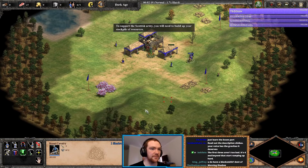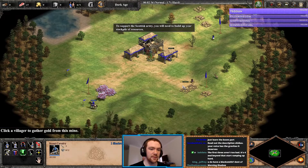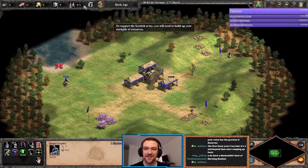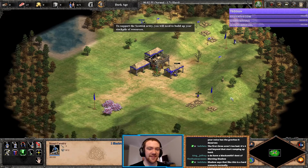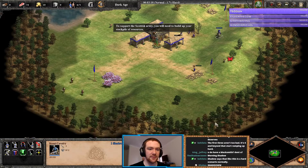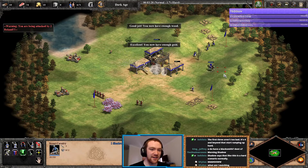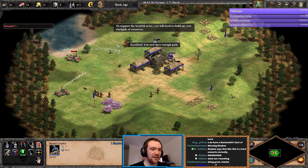There we go, that'll be faster. Hello Shadow Raven, how are you doing? I do have a blacksmith — no. Oh yes, by far the hardest scenario in the game, let's be honest. What the — to support the Scottish army we'll need to build up your stockpile of resources. To win, gather 50 food, 50 wood, and 50 gold.